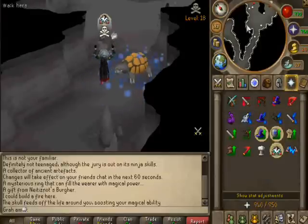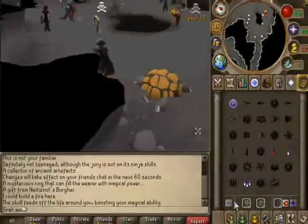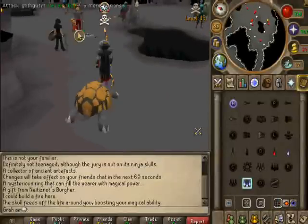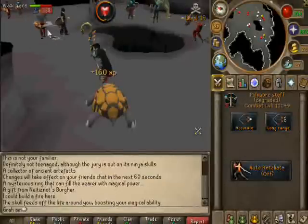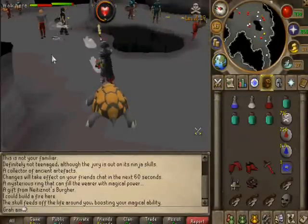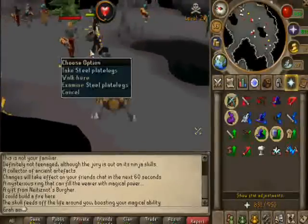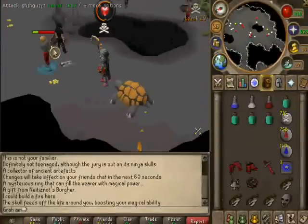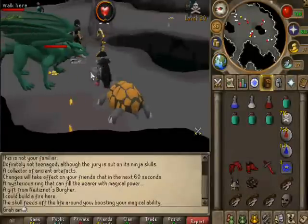I went ahead and drank my pots and stuff. Normally I pray soul split and then just start barraging. I like to look for groups of bots so I can barrage more than one at a time. If not, that's fine — you don't always have to. If you don't have barrage, just polypore them one at a time, no big deal.